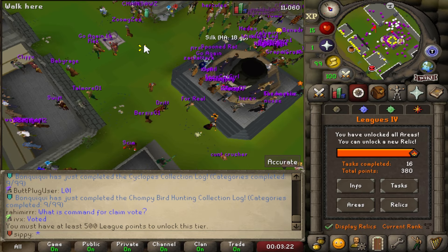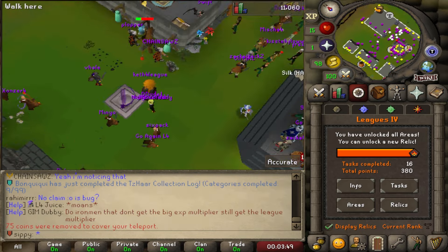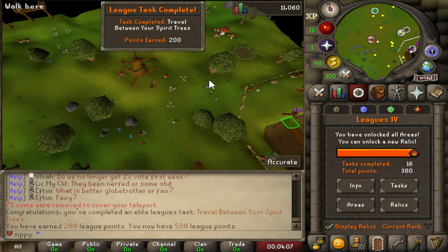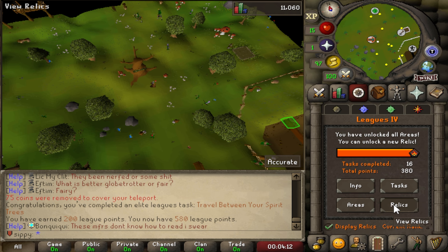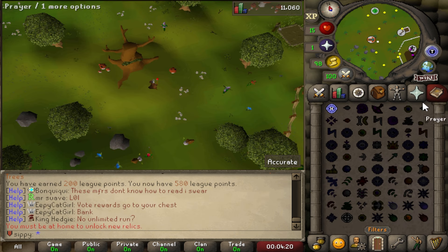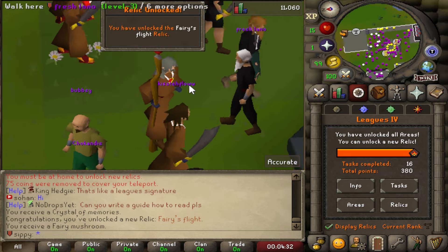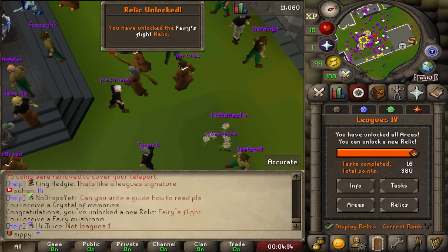I need 120 more points to get to the next relic. Teleporting to the Tree Gnome stronghold, use the spirit tree — 200 points for that, holy! Now we can get the next relic. I must be home to do that. There we go boys — the Ferris Flight relic unlocked. Beautiful.